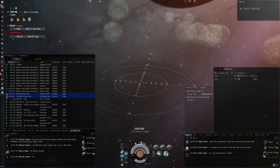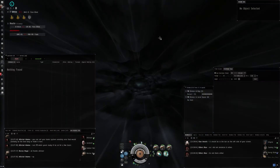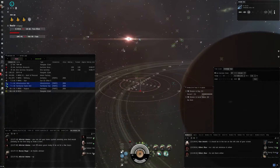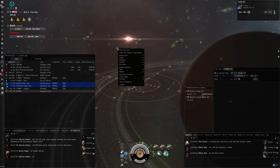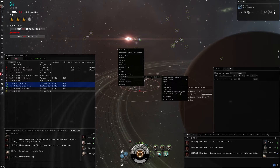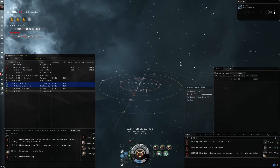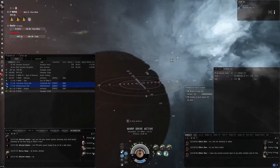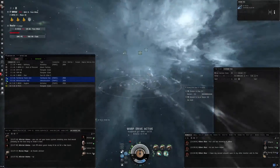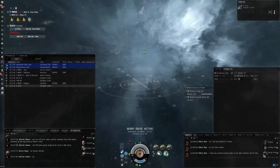Now we're in FNM, and we want to warp to the jump bridge. You right-click in space, look for corporation bookmarks, and there's a jump bridge listed. We warp to it at zero. There are a few things to keep in mind with a jump bridge. The first and most important thing is jump fatigue, which we'll go over in a moment once we go through.